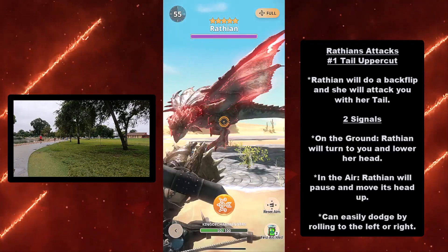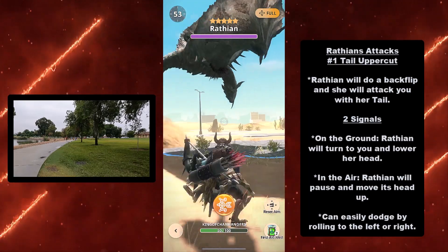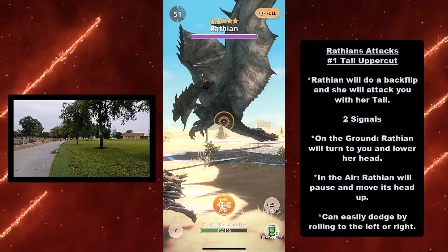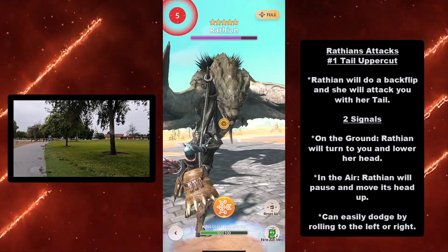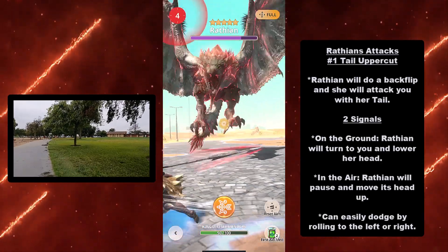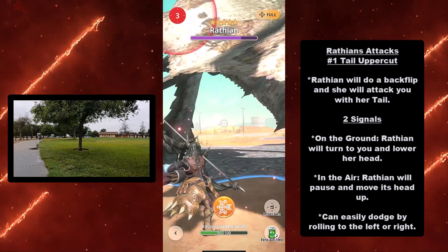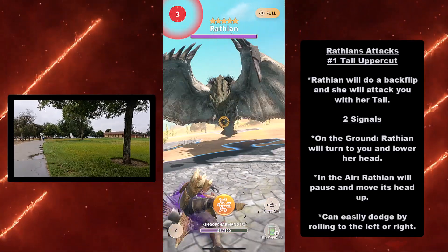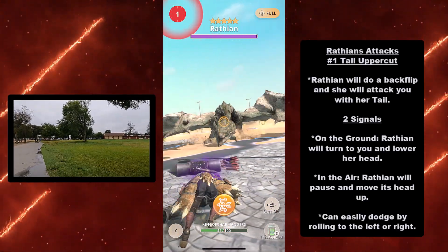Next we have Wrathion's attacks, and for its first attack we are reviewing the tail uppercut. Wrathion will do a backflip and attack you with her tail. There are two signals for this. On the ground, Wrathion will turn to you and lower her head, then do a backflip and try to hit you with her tail. In the air, Wrathion will pause and move its head up, then go ahead and do the backflip tail attack. This is easily dodgeable by rolling to the left or right. Note: if you are hit by this attack, you will take poison damage.